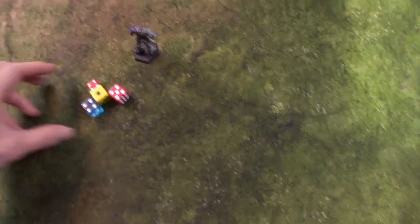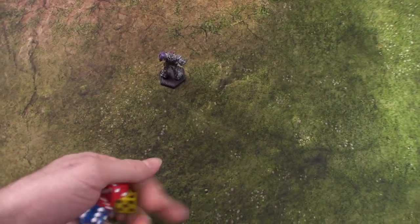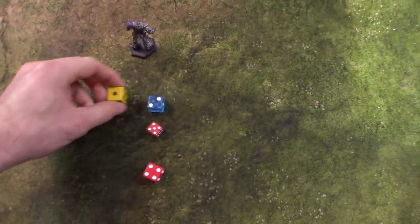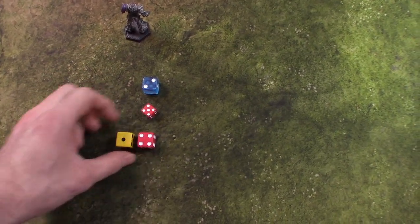When we roll for location, going back to our original example with the Zeus, we do the same thing — you roll all the weapons that hit together, and then we simply pair them. So this would be a 3, this would be a 6, so you know, right arm, right torso, right leg.